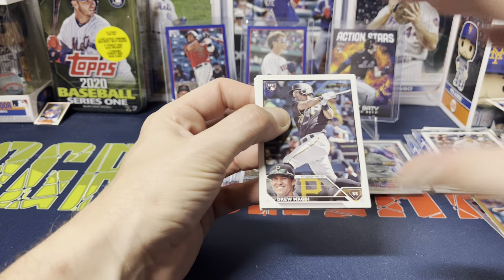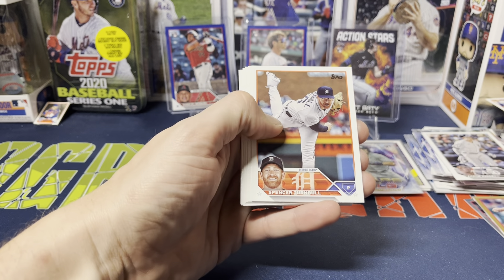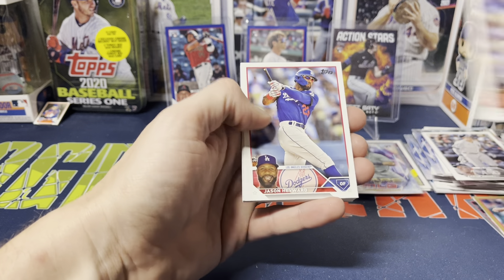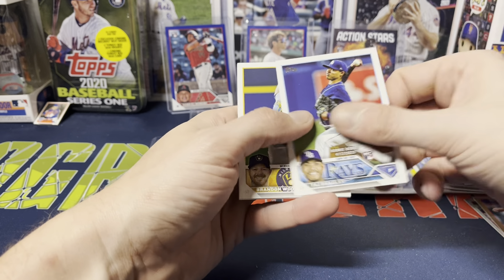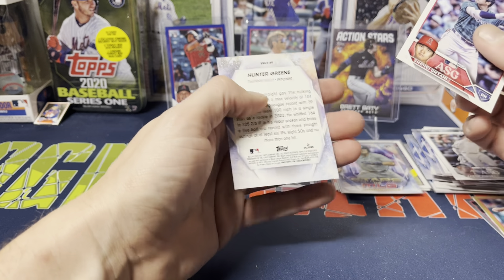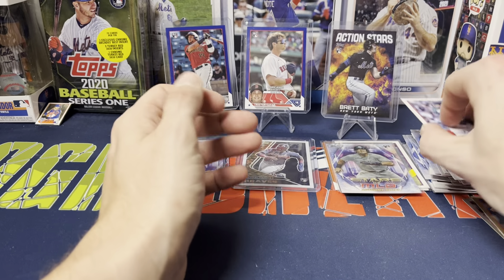Last pack. Drew Maggi, Kashi, Schmidt, Turnbull, Margot, Mejia, Gavin Stone, Jason Heyward, Mejia, Grossman, Cory Julks, Taj Bradley rookie debut, Brandon Woodruff, Ohtani all-star, and Hunter Greene to finish it off.